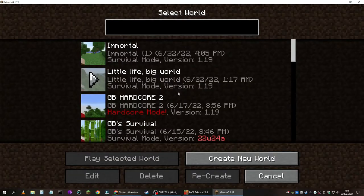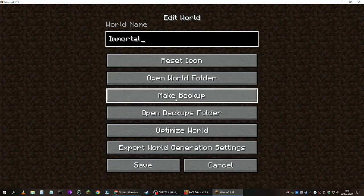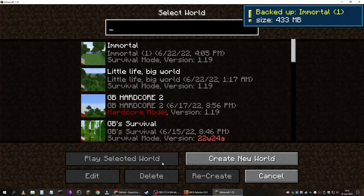I'm going to go in here. Here is our world that we play in. I'm going to go ahead and hit Edit, and I'm going to hit Make a Backup. That needs to happen every time. So backup made. We are good.